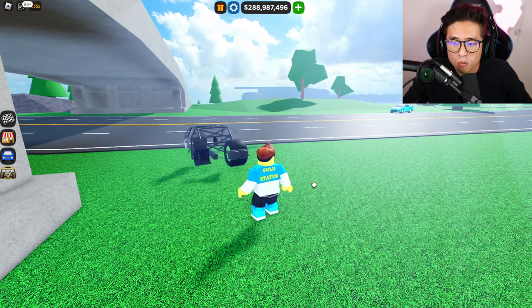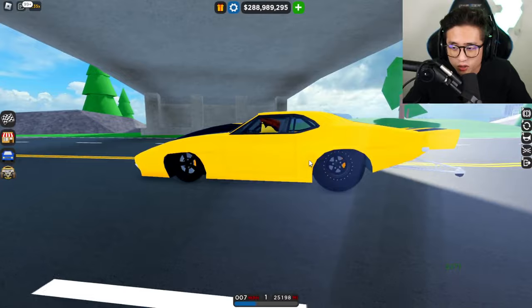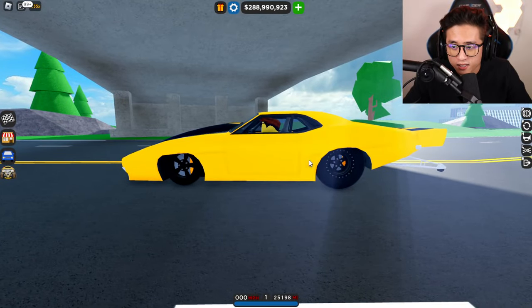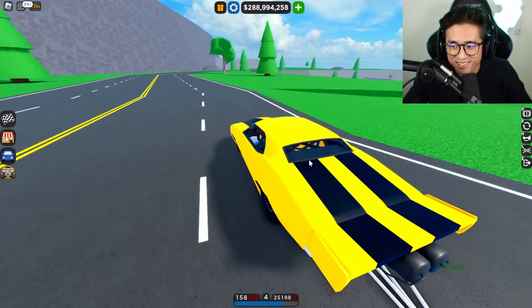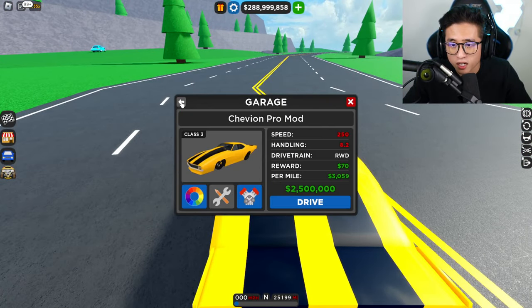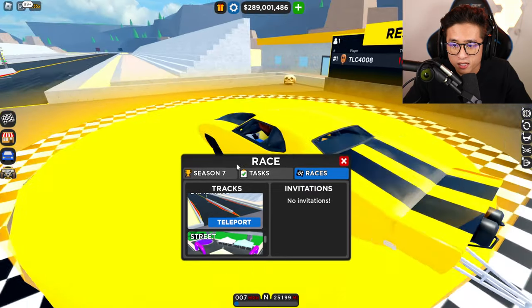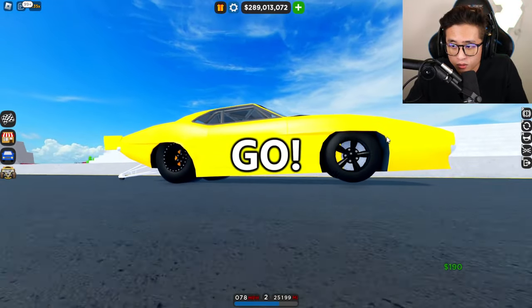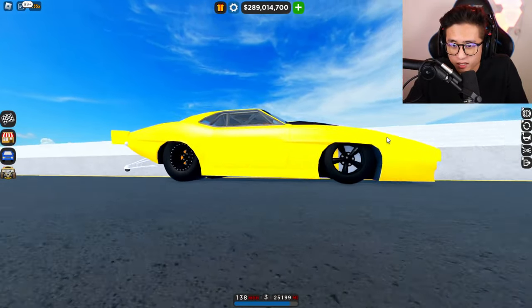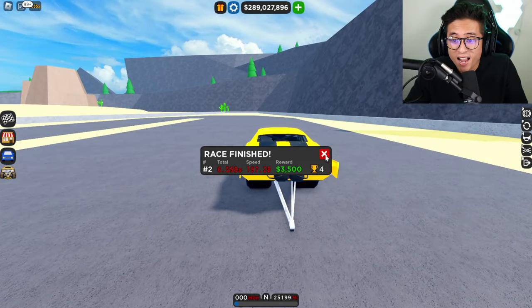Let's try the Pro Mod — holding the parking brake and gas — and this one does a wheelie! This one's nice, and it's fully upgraded too, which is impressive. Taking it out to the drag race to see how big of a wheelie we get at the start. There's a little wheelie at launch — not bad. This thing is fast: 6.5 seconds and almost 200 miles per hour.